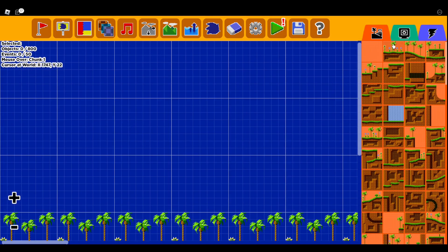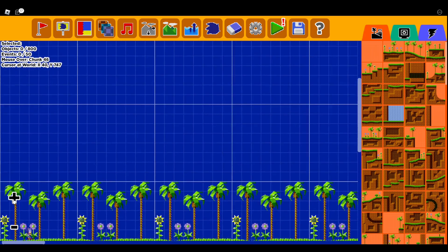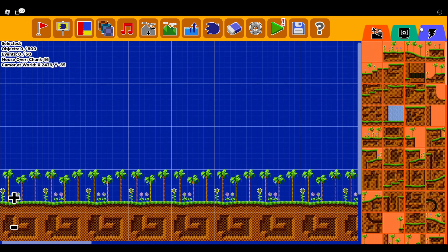You got the main layout where you can put stuff — this is where you put stuff into the level. This basically zooms in and zooms out if you're trying to do some technical stuff. I think the first thing I'm going to go over is these three icons right here.